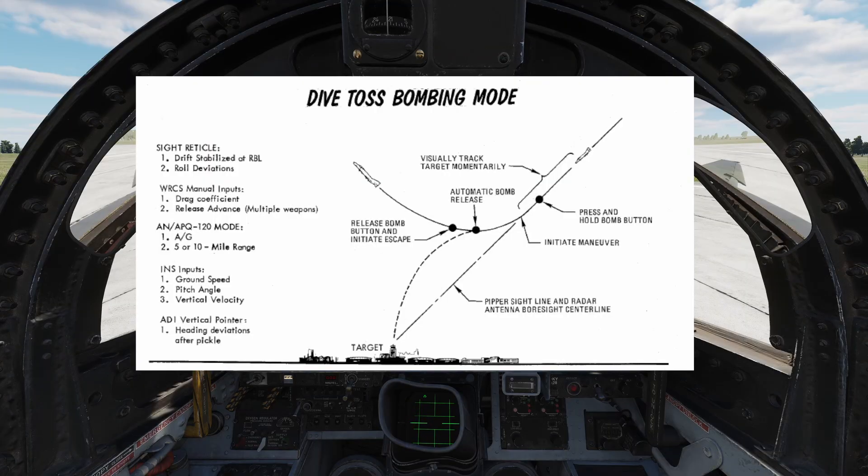In dive toss mode the pilot is going to dive to visually acquire the target, placing the pipper over the target so that the Wizzo can utilize the radar to essentially lock the ground. The pilot will initiate a pullout maneuver and the bomb will automatically release at the correct point in time.